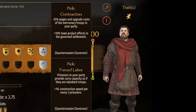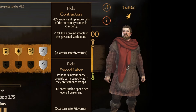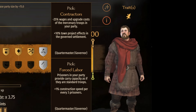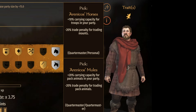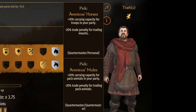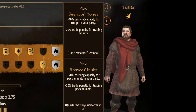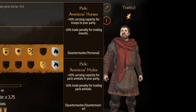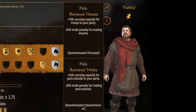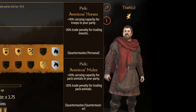At 200 we have Contractors and Forced Labor. Contractors is minus 25% wages and upgrade costs of mercenary troops in your party, and as a governor plus 10% project effects in a governed settlement. Forced Labor means prisoners in your party provide carrying capacity if they are standard troops, and plus 1% construction speed for every 3 prisoners as a governor. For me it's Forced Labor all the way — I want the extra carrying capacity so I don't slow down, same for party members. For a governor, the construction speed is massive: with upwards of 100 prisoners you're looking at 33% faster construction speed. So for everyone involved I would take Forced Labor.